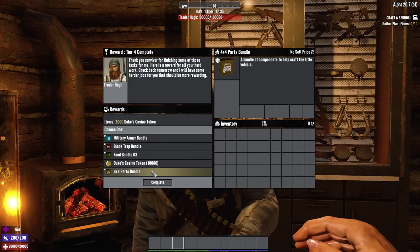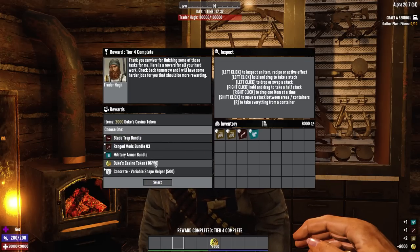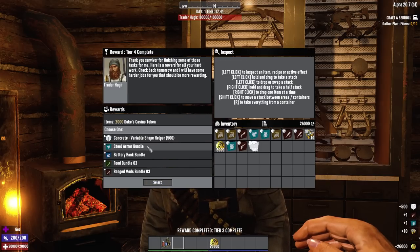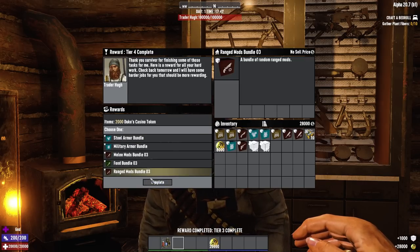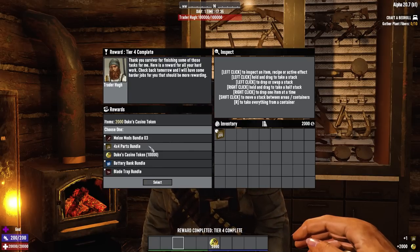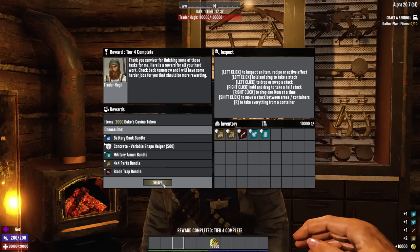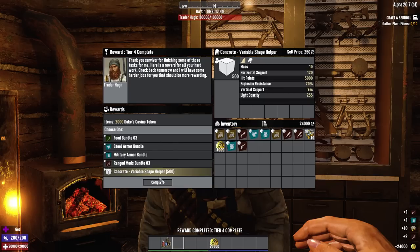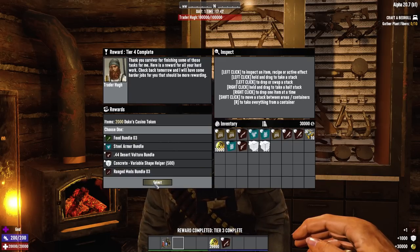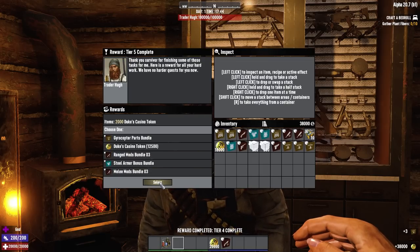At tier 4 you can get 500 concrete blocks, which is very useful if you like to build and don't mind losing out on the XP — it's a lot faster than smelting the cement, crafting the concrete, placing the blocks and upgrading them from wood into cobblestone and then into concrete. You can also get the 4x4 parts bundle, which can be really good or really terrible, but it's usually worth a try, especially if you have Daring Adventurer and can take two rewards.